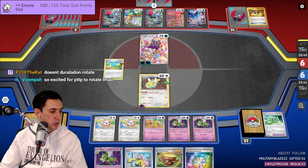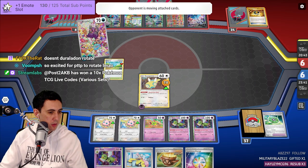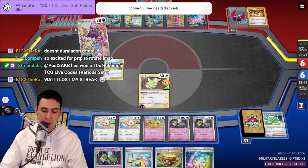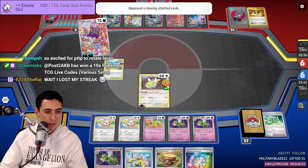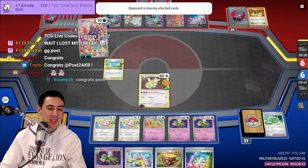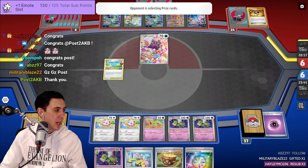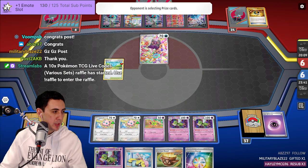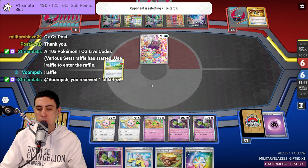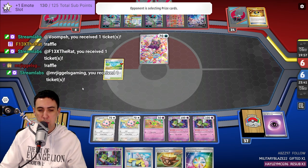The winner is... Post! Everyone say congrats — congratulations Post, well done! All right, let's do another one. Streamlabs didn't used to be like this. Here's the new raffle — if you'd like to be in the running please type exclamation mark raffle and we'll get you in there to win some codes.